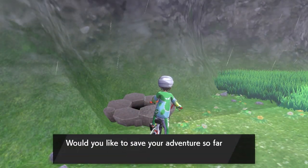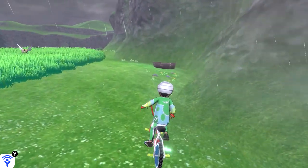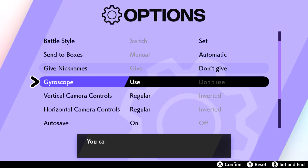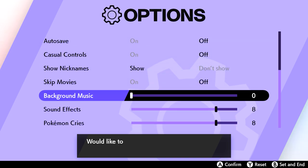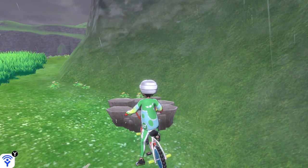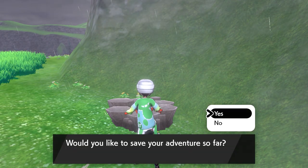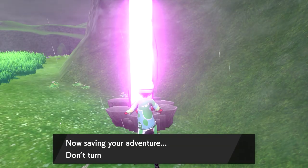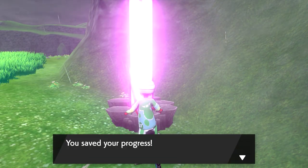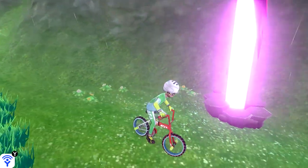To get the most out of your wishing pieces, you'll want to take advantage of two exploits. The first allows you to manipulate a den's spawn table to get a guaranteed purple beam of light. Open your menu, go to options, change your text speed to slow, and turn off autosaves. Exit the options menu, and then save your game in front of the den. Place the wishing piece in the den and just before it saves your game, press the home button. If you saw a purple beam of light before pressing the home button, you're good. If not, restart your game and try again. Thanks to Austin John Plays, we know you have a 10% chance to get a purple beam, so just keep trying until you get one.